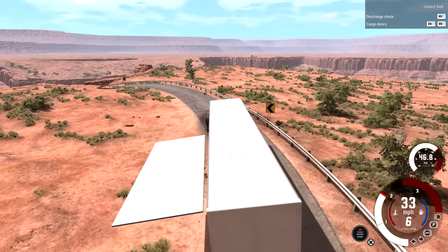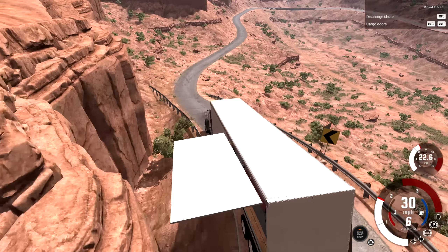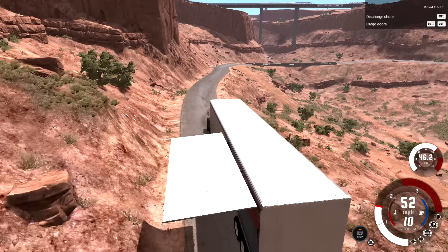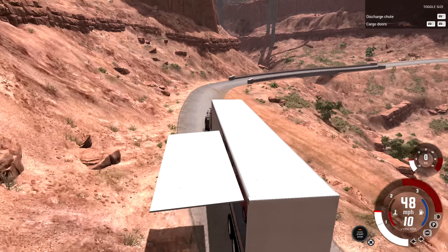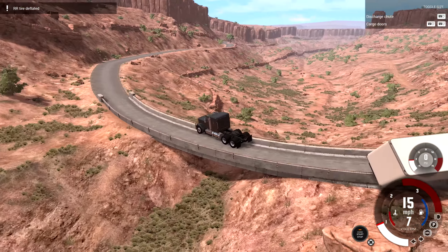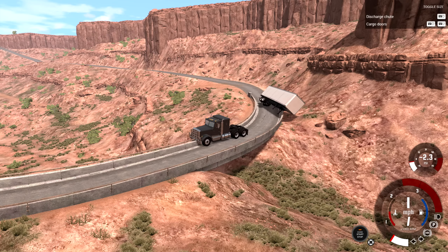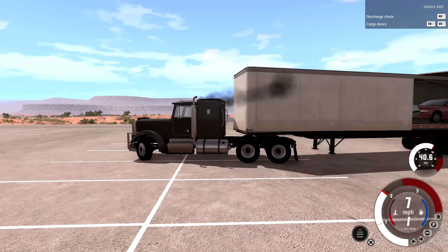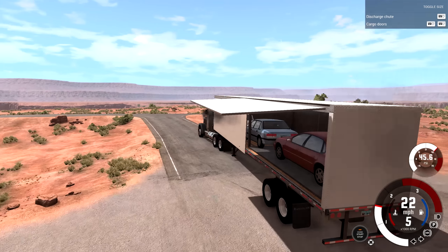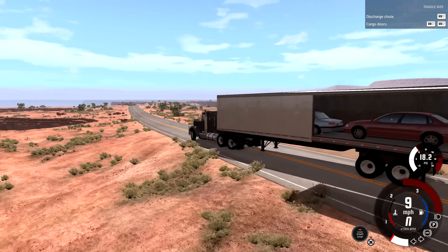Everything is set up the same as before but the trailer door is open, so we'll see if a car falls out. The camera angle is a bit awkward - we have to keep it low enough to see under the flap but zoomed out enough to see everything. Let's try hard corners - going hard right to make it fall off, since going hard left would just push it into the wall. I think I just popped a tire on the trailer, but it has a billion tires so it shouldn't be a huge problem.